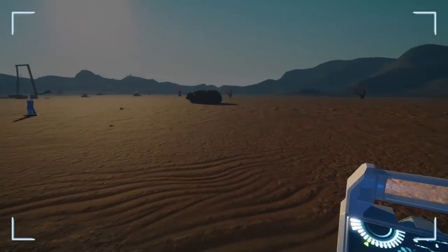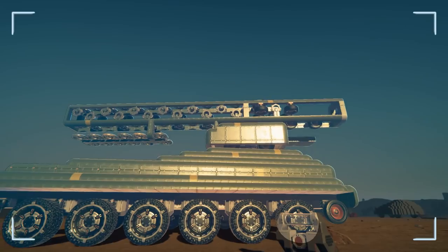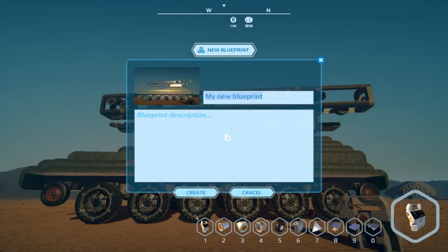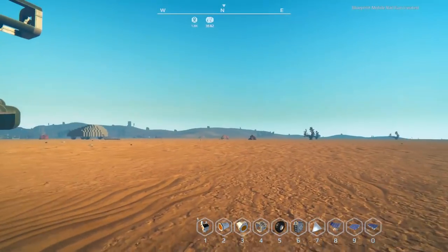Let's get another one of these down, create new, go down here. What would be interesting is if it actually would tell you how many parts there were. What should we call this? Not the annihilator - let's call it a 'Mobile Rail Gun.' My hotkey for recording is actually forward slash and star, so I might get that in there. Mobile Rail Gun - all right, create that one.